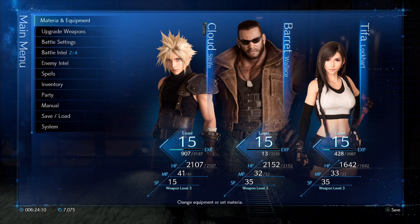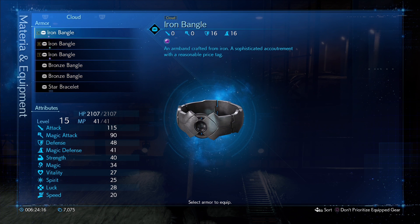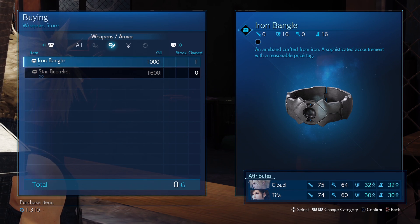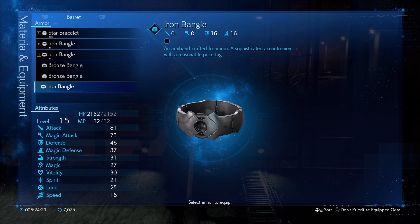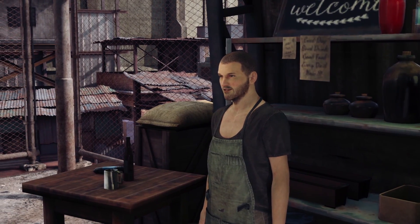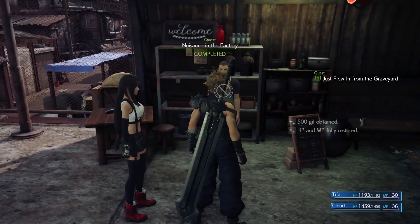Speaking of leveling up Materia, the best way to do so is to have as many Materia slots available on each character as possible. Even if you're low on gil once you get to Sector 7, be sure to purchase some iron bangles or star bracelets from the weapon shop to expand your available Materia slots. Of course, these bump up your defense as well, but the goal is to equip more Materia. Once you complete a few side missions, you should have enough gil to purchase armor upgrades for Cloud, Barret, and Tifa, so don't be stingy with your earnings.